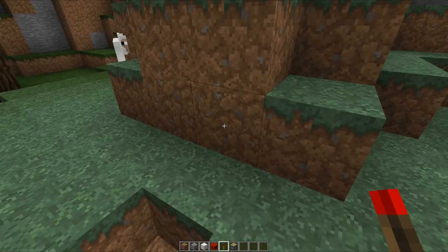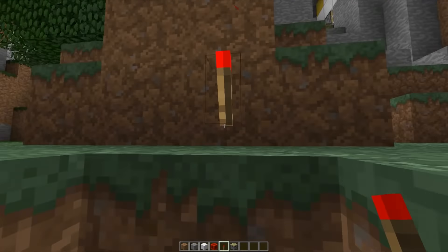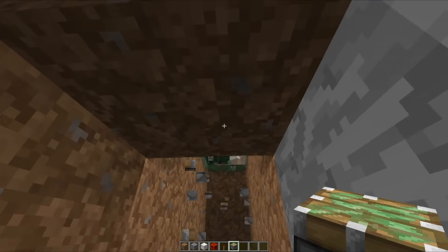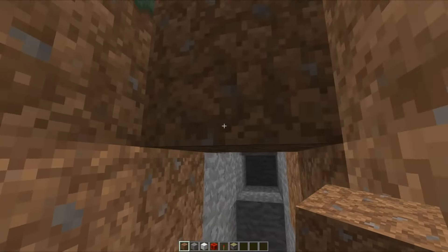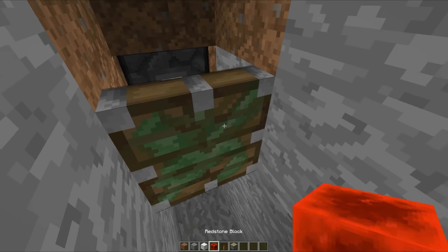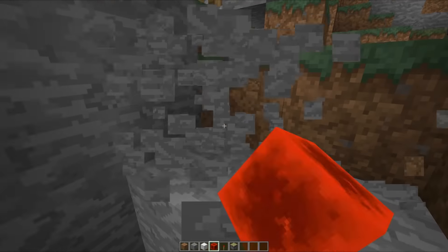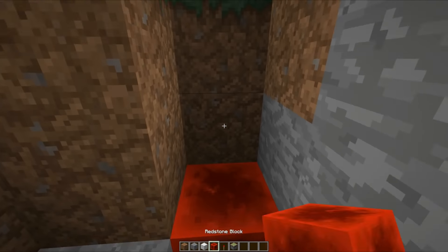I'm trying to remember off the top of my head how you go about building one of these. I seem to remember you have the redstone torch around about there, and then you have a sticky piston underneath where the redstone torch would be, and you put a redstone power block on its face there. We need quite a lot of space for this build, so I'll quickly clear out an area. Redstone power block there and then a redstone power block here.